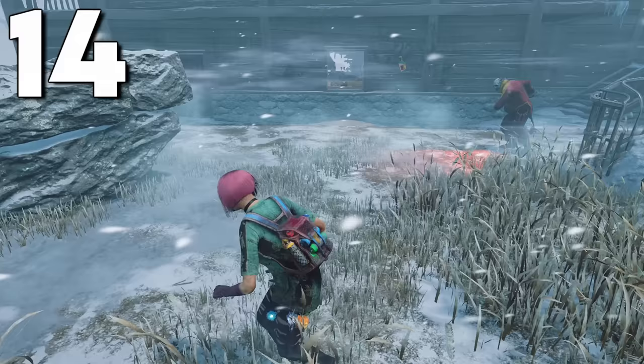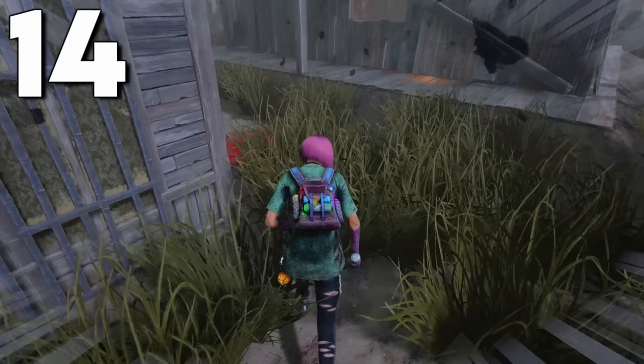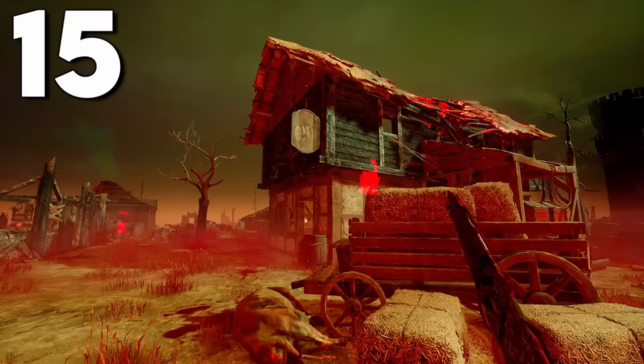If you're hit by any killer power which makes you Hindered — such as Freddy's Snares or Clown's Gas — you are unable to fast vault no matter how hard you try. So if you've been wondering why you couldn't fast vault in those situations, that's why.